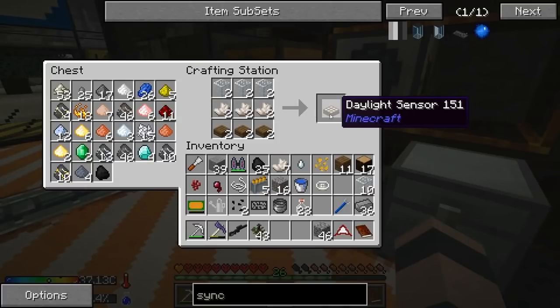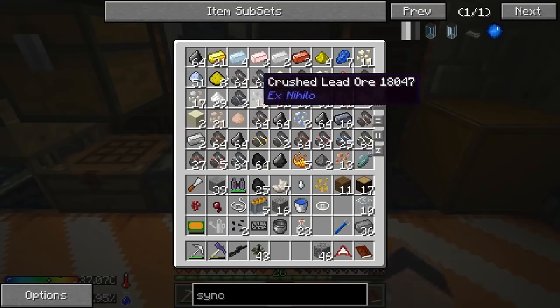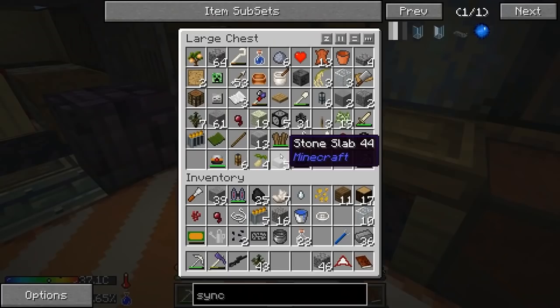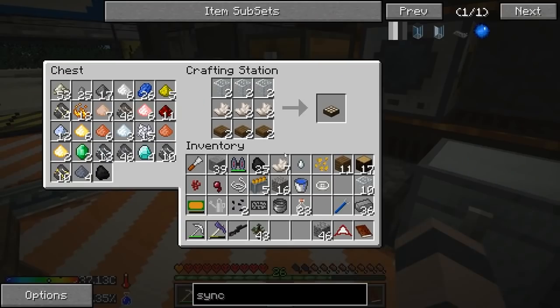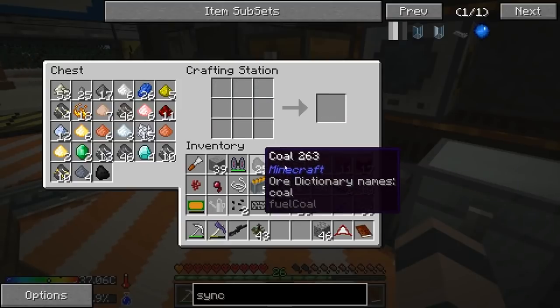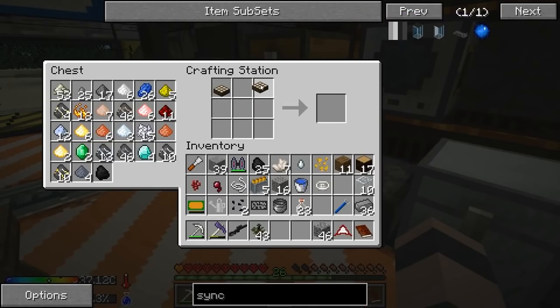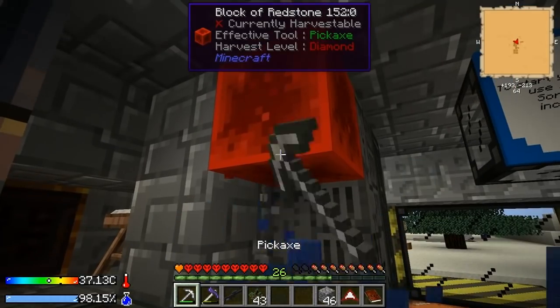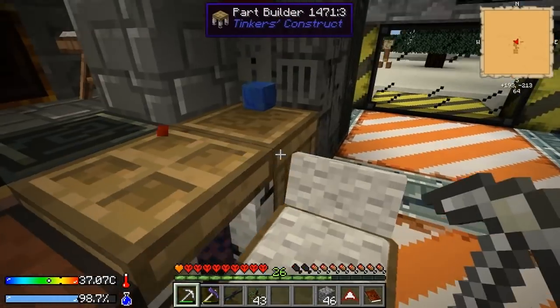Now let's make it into daylight sensors. I tried using the other quartz — like this kind of stuff — it doesn't work, not with this mod pack. In the Crack Pack it did, it was like the same as regular quartz. We got the daylight sensors, put those up here, I made the blocks already.